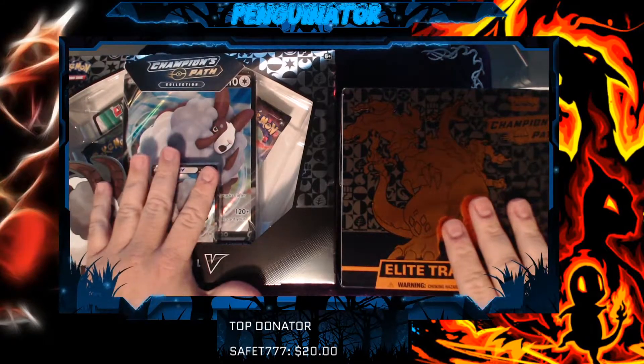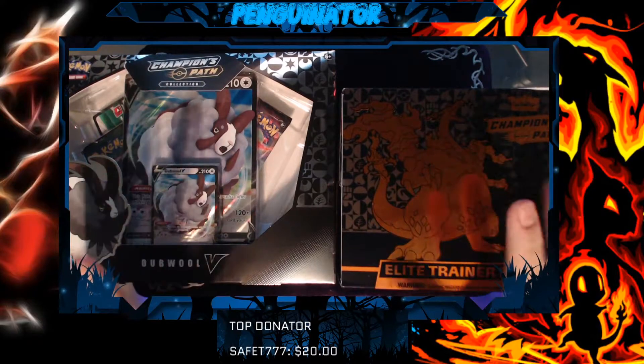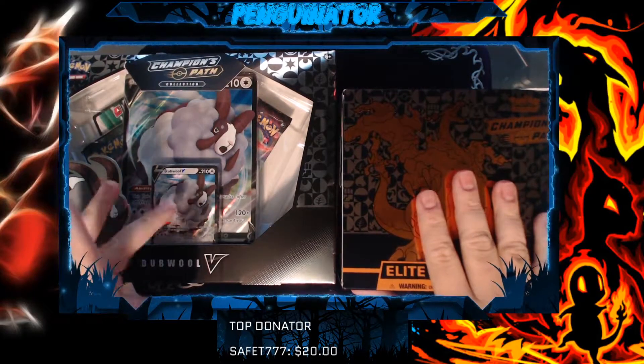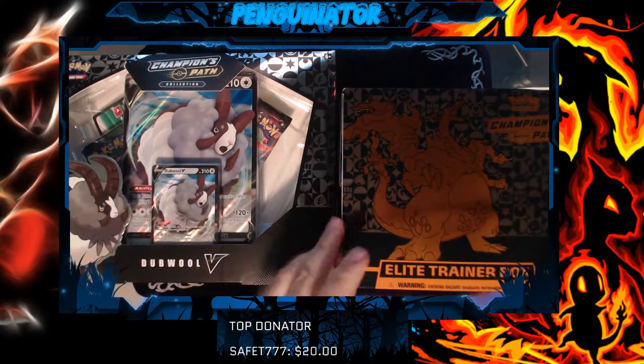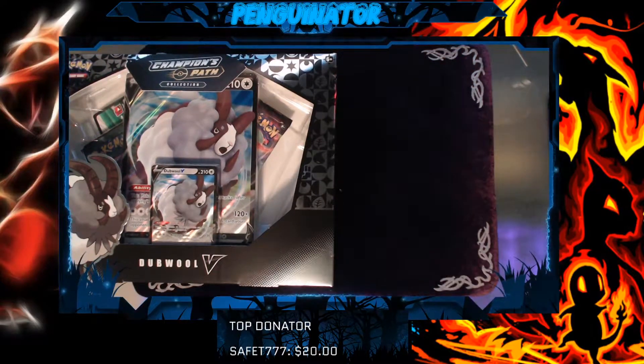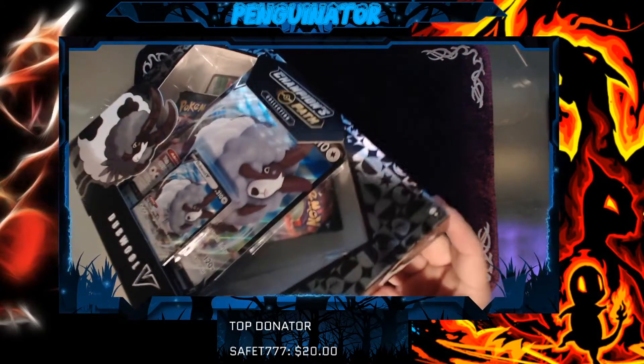So we have a Dubwool Champions Path and an Elite Trainer Champions Path with Charizard on it. Charizard, of course, is my favorite. So we're going to save him for last. We're going to do the Dubwool Champions Path first and get that opened up. Let me put old Charizard to the side, and we will get started on this one.